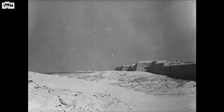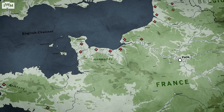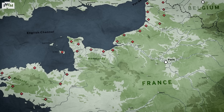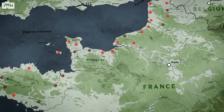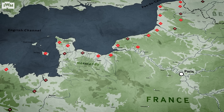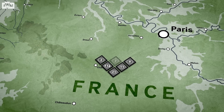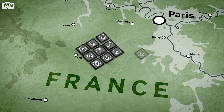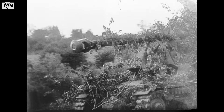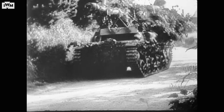The units charged with holding these positions varied as much as the defences themselves. Though there were 58 German divisions in the theatre by May 1944, many of them were poor quality garrison troops from which the fittest and most able had been combed to feed the meat grinder in the east. Destroying the invaders would come down to the 9 Panzer and 1 Panzergrenadier divisions in the theatre, with a total of 1,400 tanks and self-propelled guns. The only problem was, Rommel had no control over them.